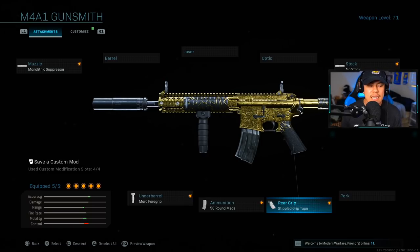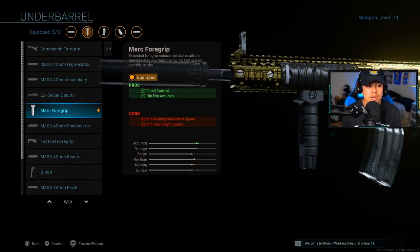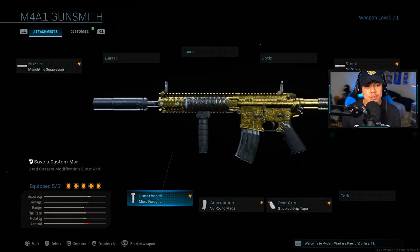Rear grip is going to be Stippled Grip Tape, ammunition is going to be 50 rounds, and for under barrel we're going to use the Merc 4 Grip. Now the Merc 4 Grip has a hidden stat that the game doesn't tell you — it actually boosts your movement speed. That's why I use the Merc 4 Grip in multiplayer to get that extra added boost, and this was confirmed by an engineer who tested the game at 240 frames per second on the website truegamedata.com. Make sure to head to that website because you might find other hidden stats about attachments the game didn't tell you.